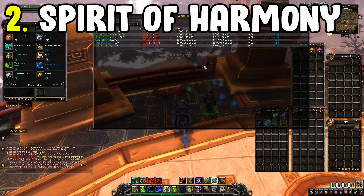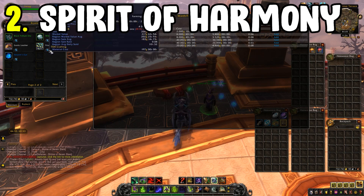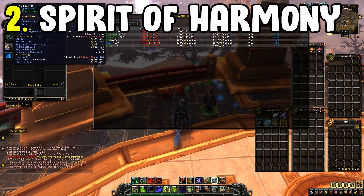You can also price-match this through the Worth It addon, which handles stacks of 200 Spirits of Harmony and is found under the flipping section. That means you can check it without having to manually price-match, as Worth It will do it for you.